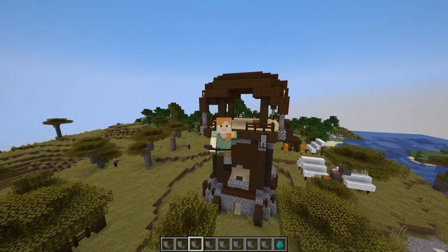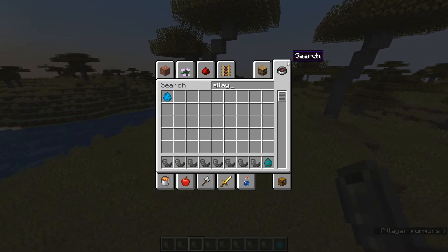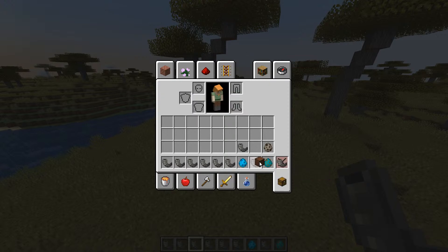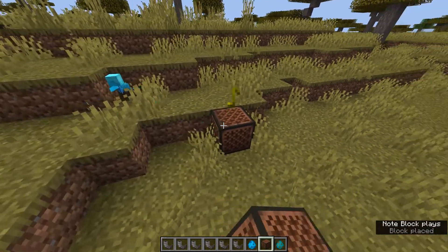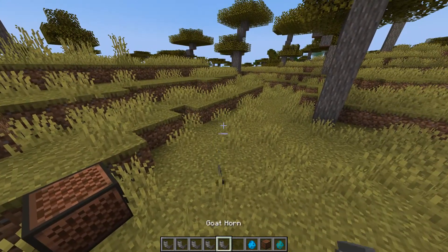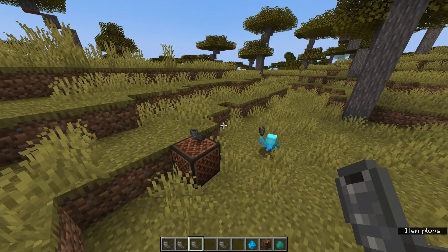That's it for the additions in this snapshot. Next let's move on to the changes. First of all there are some changes to the Allay. Previously in the snapshots for Java Edition there was actually no particle signaling that the Allay had chosen a note block, but that is now added. So now we see a particle moving from the note block over to the Allay when you play it next to it. And then of course if you throw some Goat Horns down, the Allay will pick them up and throw them at the note block.